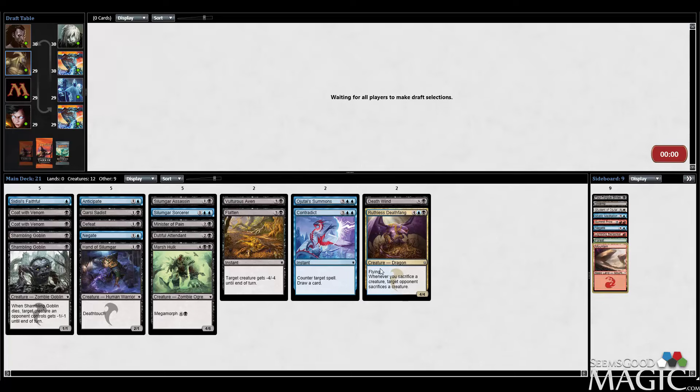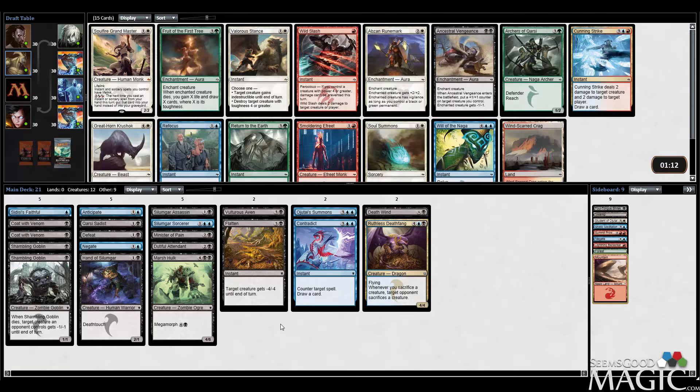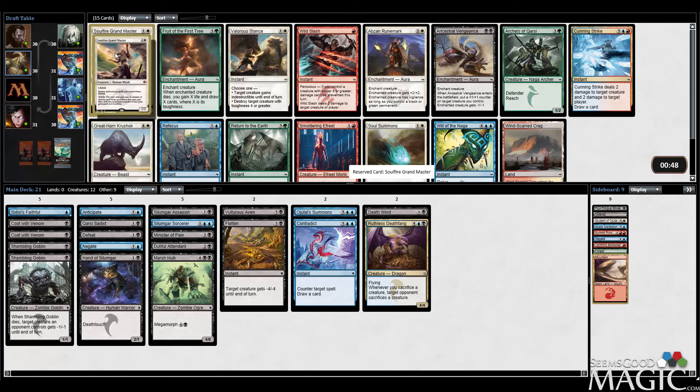Pretty good looking deck so far. Really want some more good exploit fodder out of this last pack. Our deck also needs some more finishers. Well, I can't really justify passing a Silphire Grandmaster — it's worth four tickets. Pretty happily picking that up, and the good news is we're not really passing anything I care about here on color, so it's kind of just like a free four tickets for us.